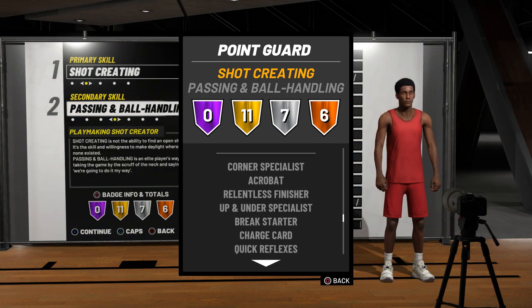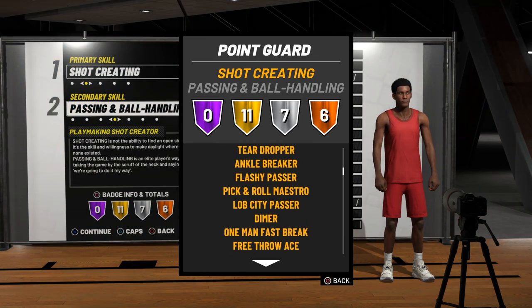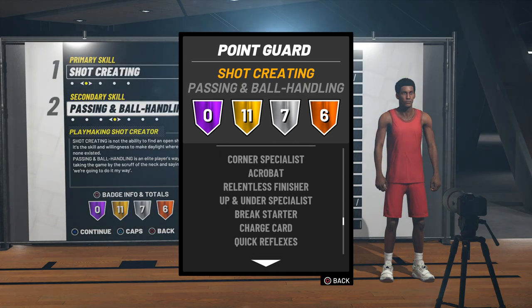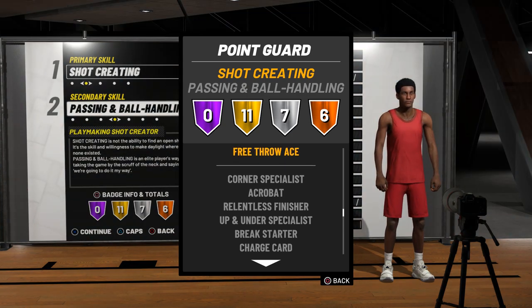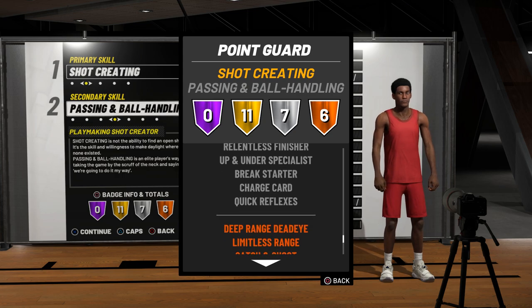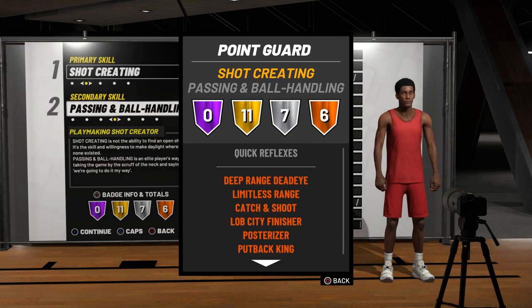As de prata são sete badges, são muitas badges boas. Corner Specialist é pra você conseguir fazer arremesso do corner. Acrobat é pra você conseguir mudar de arremesso no ar sem perder a eficácia — essa tinha que ser ouro pro Kyrie, mano. Tem a Contact Finisher, que é a badge pra você executar animações na bandeja quando você tiver com contato — isso é primordial para o Kyrie Irving, também tinha que ser ouro. Tem a Quick Reflexes também, que é a do Irving, que tem reflexo muito alto dentro de quadra.